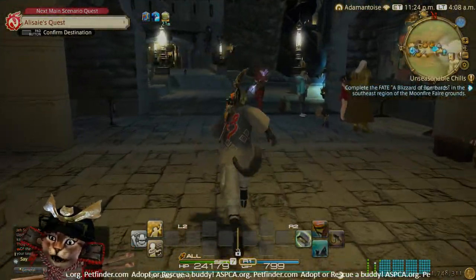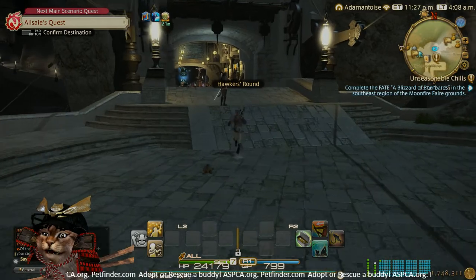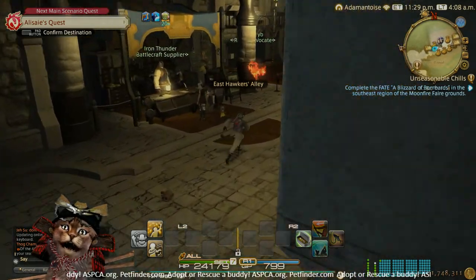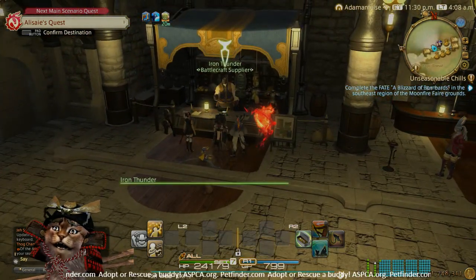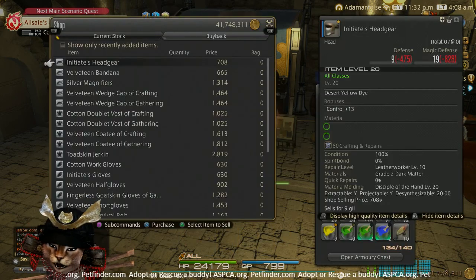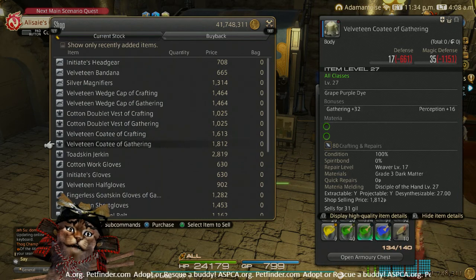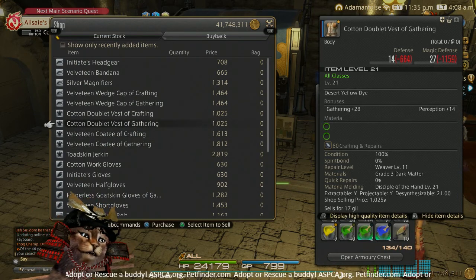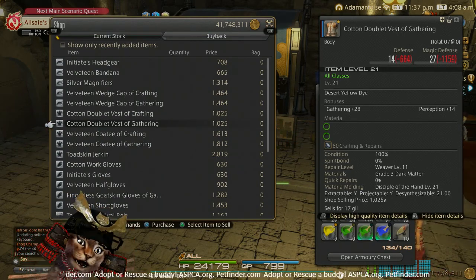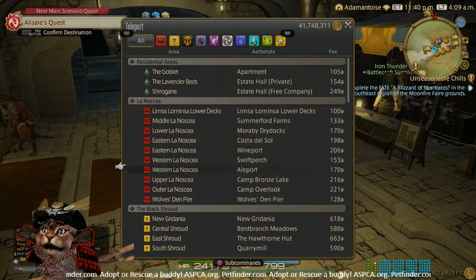We do need to get perception up. Normally we don't harp on gear, but as we go on with fisher we're going to need slightly better stats. You don't have to have stellar stats though. If you head right across Hawker's Alley to Iron Thunder, you can go to purchase hand and land gear. You need to be level 27 for this quest, so look at the level 20 through 29 gear. Grab anything with perception — like the cotton doublet — perception plus 14 or similar. Gathering helps you catch fish; perception is what we need for high quality fish.